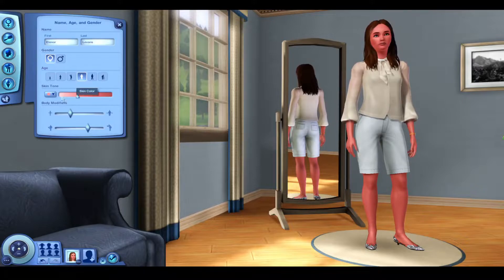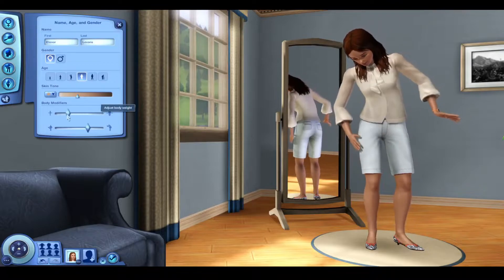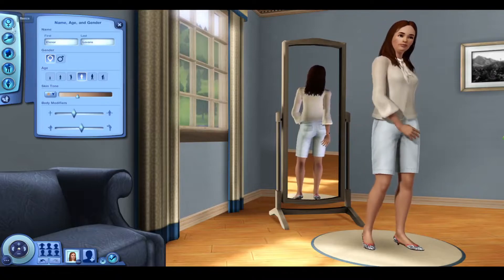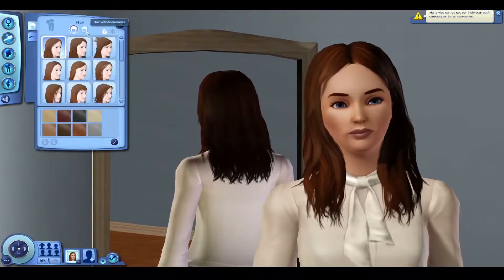I messed around with the color change a little bit, just to show that Sims 3 even in base game had some really random colors with the pink and green — I'm not sure why that was an option but it's interesting. I also messed around with the weight and muscle definition, something I believe was unique to The Sims 3. You could change weight in Sims 2 but I don't think you could do it on this scale.